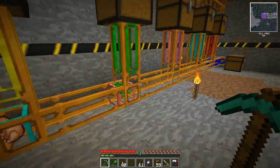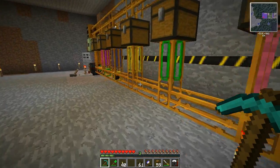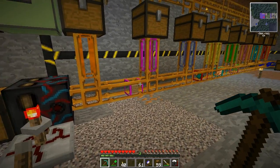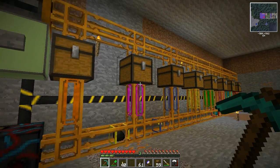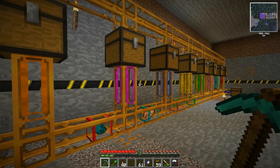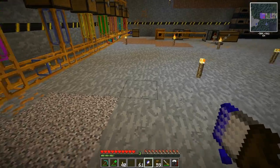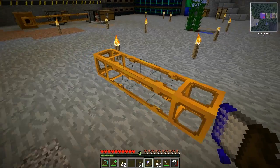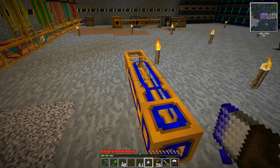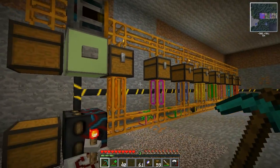Those tags will prevent items from entering tubes of a different color. They can always go through regular tubes and through tubes matching their own color, but never through different color tubes. So you can still apply everything you know about tubes — items always go to the nearest inventory — and using those tags you can send them wherever you need. To make colored tubes, simply take a paintbrush of the appropriate color and right-click to paint your tube.